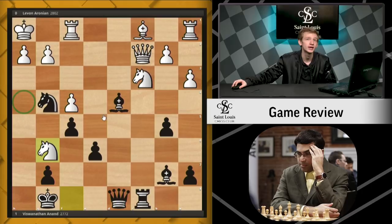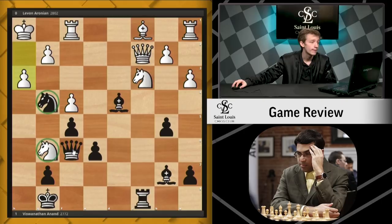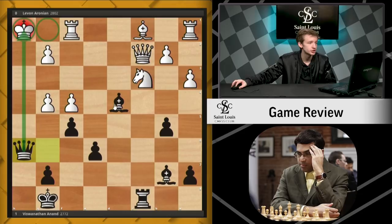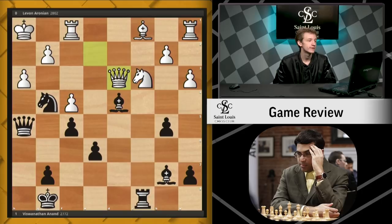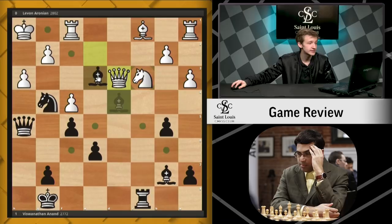Aronian shows knight g6, trying to keep an eye on the h4 square. But after queen f6, this knight is going to die. We see h3. Aronian tries to take this knight in return for his knight, but no such luck — after queen g6, you cannot capture here due to checkmate. So instead we see queen e2, and after queen h5, we see queen d3. I'll let you try to find the final move of this game that forced resignation from Levon Aronian.